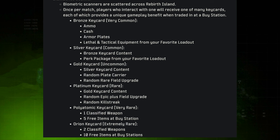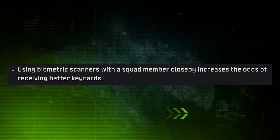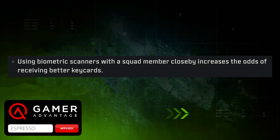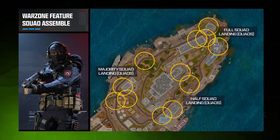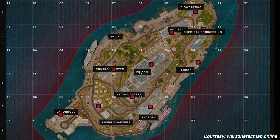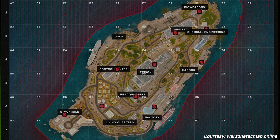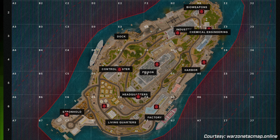To increase your odds of getting rarer key cards, the only officially given tip is to use biometric scanners with a squad member nearby. That tracks, since this season is all about playing as a team — there are bonuses for landing together. To find scanners, there's one in every major section of the map. On screen is a top-down tac map showing each location. They are static, always in the same spots within each sector.